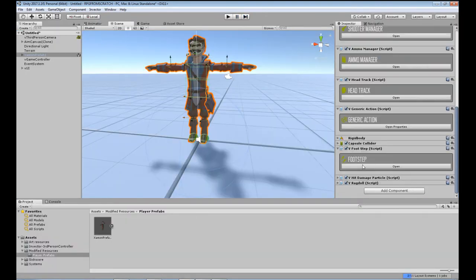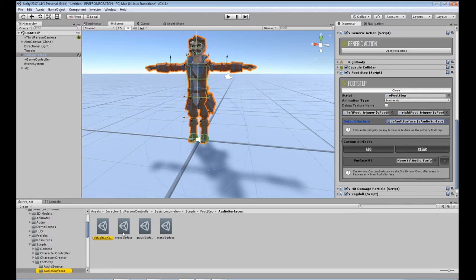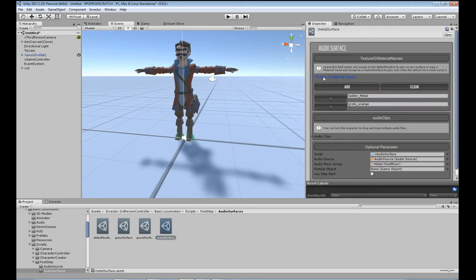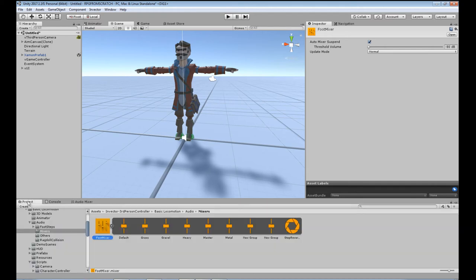You can also set it up to run off different materials — custom surfaces. The default surface already comes with grass, gravel and metal. When you open up a surface like metal you can see the texture or material names. If the foot collider comes into contact with a texture called 'ladder_metal' or 'proto_orange', it chooses that metal surface and plays the relevant sound. You can also add in the audio mixer group to set the sound levels for each different thing, dropping down sounds that are too loud and giving you control of the audio.